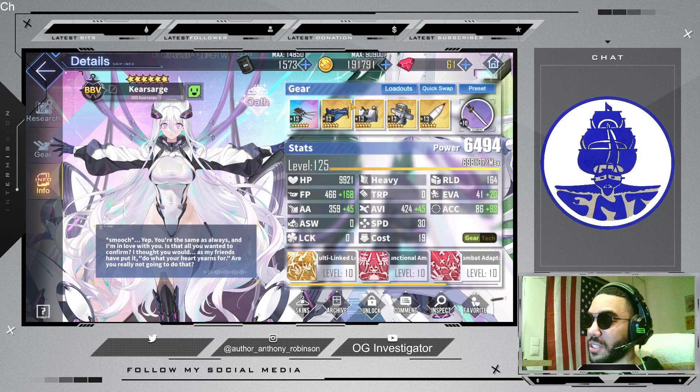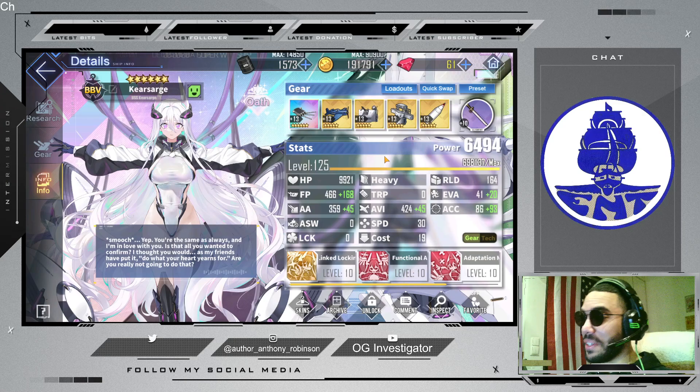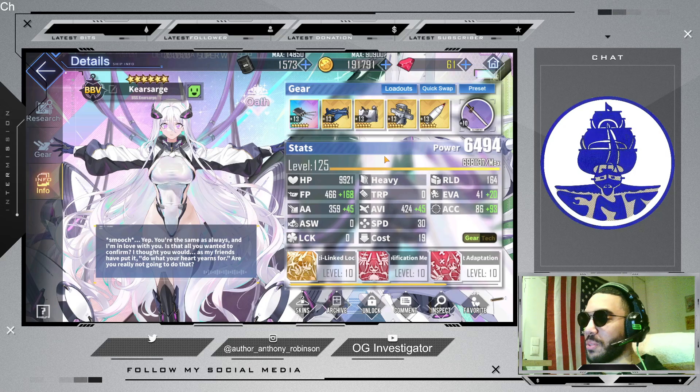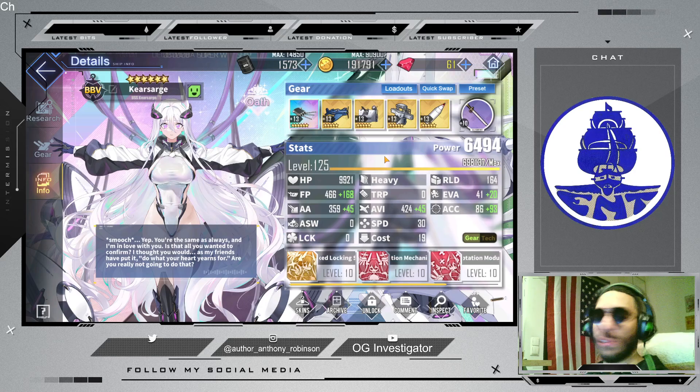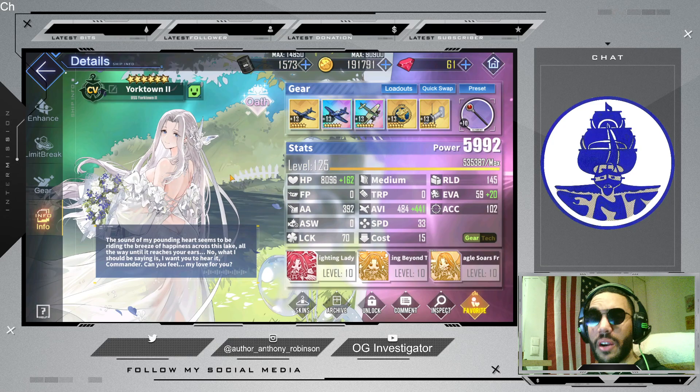I have Kearsarge equipped primarily with battleship gear. Someone mentioned during one of the streams that Kearsarge is best equipped as a battleship, and I started trying to figure out ways to blend both her fighters and her main gun. I found you probably just shouldn't go that way — if you equip her as a battleship, she does way more damage. She does actually tremendous damage, roughly on par with New Jersey most of the time, and she can even exceed Yorktown 2 on some rare occasions.